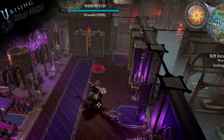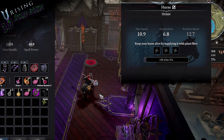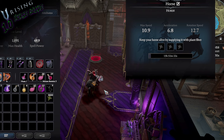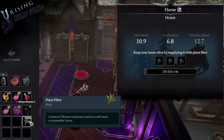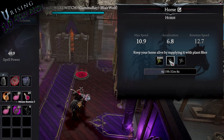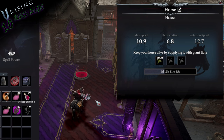Horses in V Rising need to be fed with plant fiber to increase how long they're going to stick around with you. This method was introduced with 1.0 from the previous method of water skins used in early access. As you can see here, we have 15 hours, 52 minutes, 16 seconds. If we take this fat stack of plant fiber and drag and drop it into these three slots, this horse's time has been increased to 4 days, 19 hours, 52 minutes. So just make sure that you're feeding these guys, especially on the horses that you are wanting to keep around.